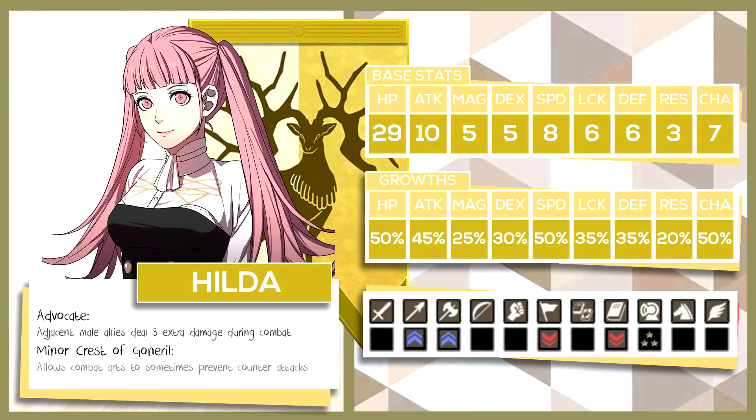The next character we're going to be talking about is everyone's favorite pink-haired twin-tail, Hilda, whose personal ability is Advocate — adjacent male allies deal 3 extra damage during combat. She also has the minor crest of Goneril, which allows combat arts to sometimes prevent enemy counter attacks. With this in mind, I think there are going to be two main paths that most people will take Hilda down into.